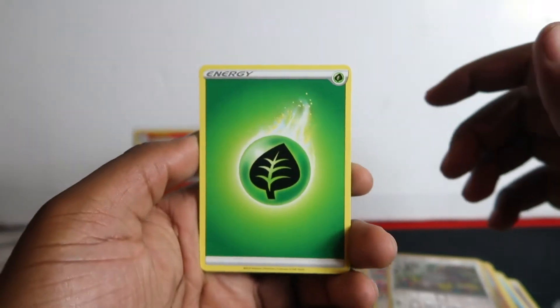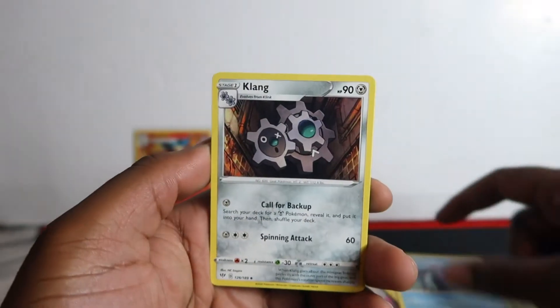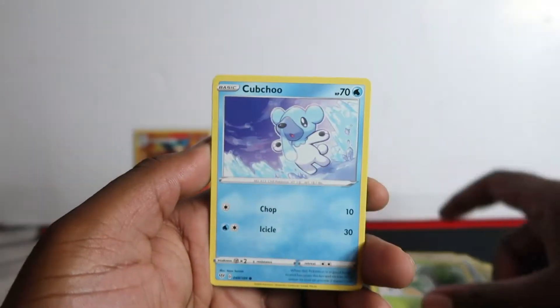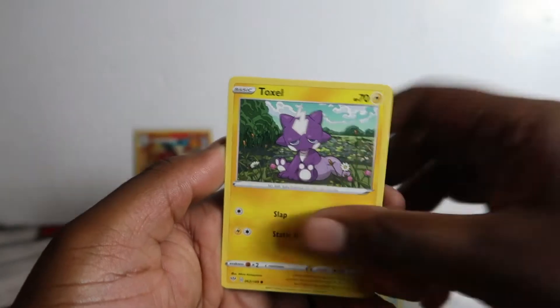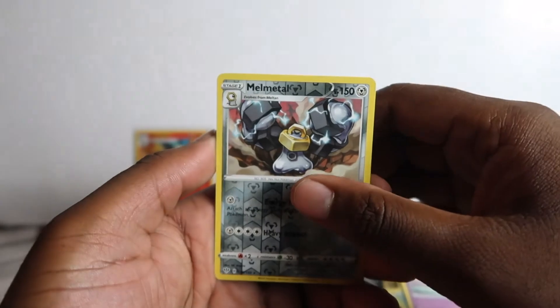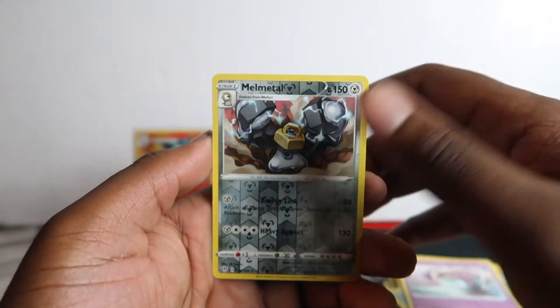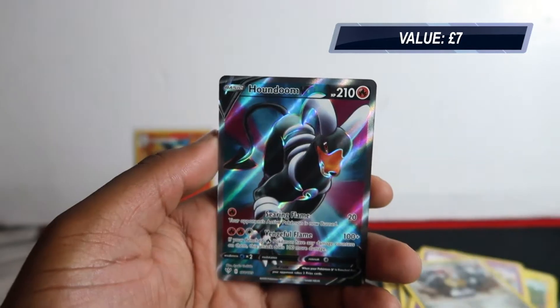Last time we did a pack opening from him it was Rebel Clash and we got a holo rare and a full art, a really good one as well. So here we go — Simisage, Chobchu, Wimpod, Bunnelby, Toxel, Cinccino. Alright, this is it, Meltan. I'm gonna close my eyes and open it — three, two, one...